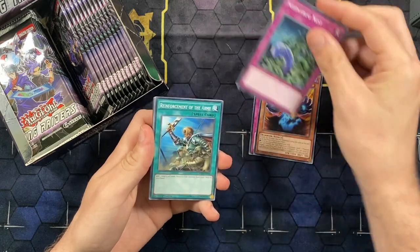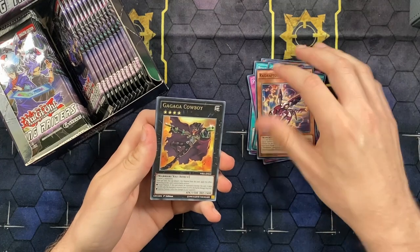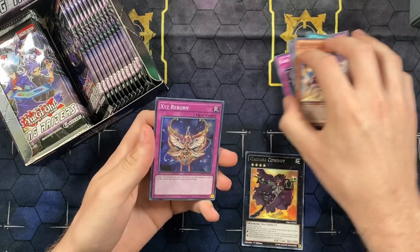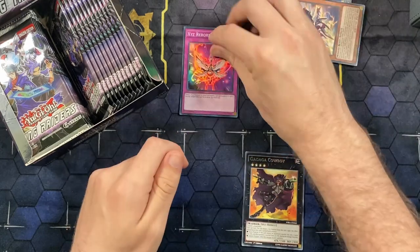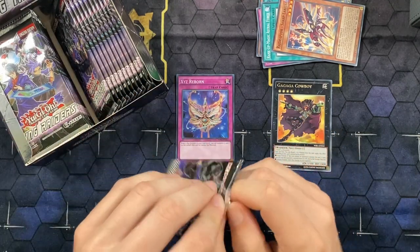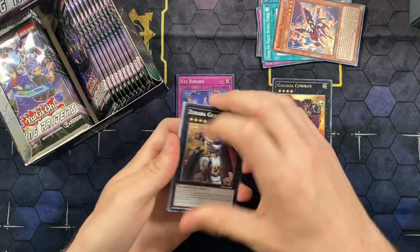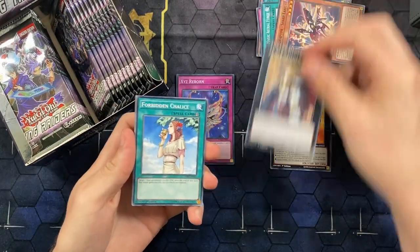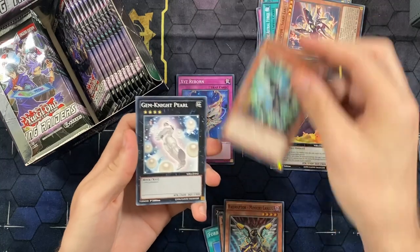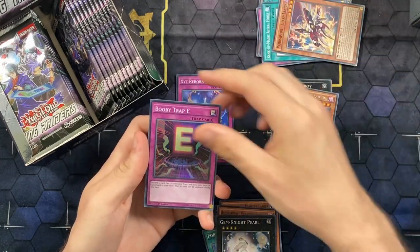Pack one: we see Ragged Gloves, Needle Bug Nest, Rotor Wings, Astral Force, Sharp Light - forgot the super was halfway through. We've got a Cowboy and XYZ Reborn to start us off. Overall I think the ratios in this box are really good - there's only like six ultras and you pull four in a box, so it's difficult to not have a good box.